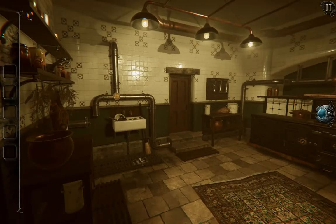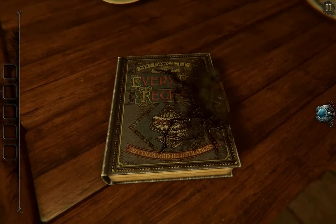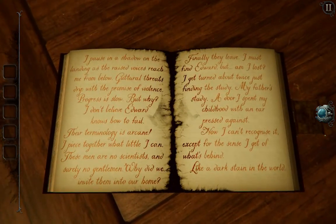Okay, we're in the kitchen. I don't know if this is correct — if I'm going to get anything from the kitchen to help me upstairs, or if I'm just jumping ahead, which is something I do apparently. I pause in a shadow on the landing as the raised voices reach me from below. Guttural threats, drip with the promise of violence. Progress is slow, but why? I don't believe Edward knows how to fail. Their terminology is arcane — I piece together what little I can. These men are no scientists and surely no gentlemen. Why did we invite them into our home? Finally they leave. I might find Edward, but I am lost. I get turned about twice just finding the study — my father's study — a door I spent my childhood with an ear pressed against. Now I can't recognize it except for the sense I get of what's behind, like a dark stain in the world.